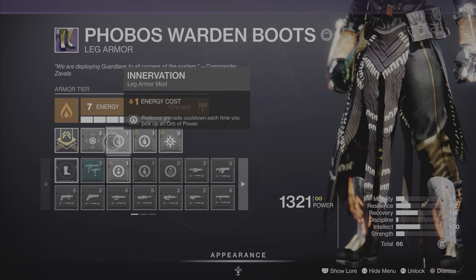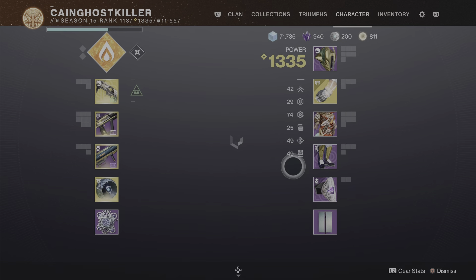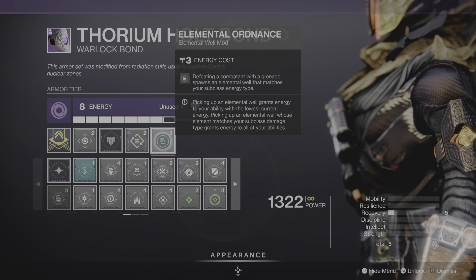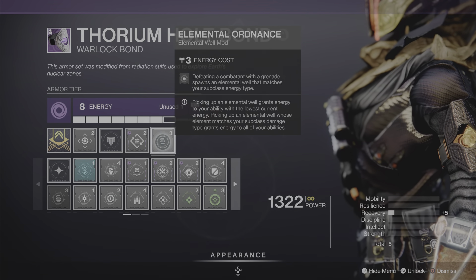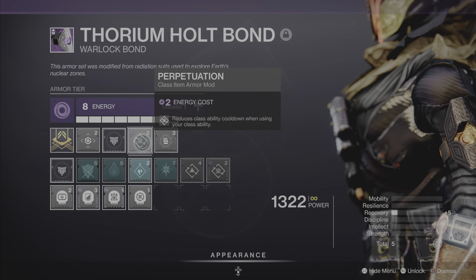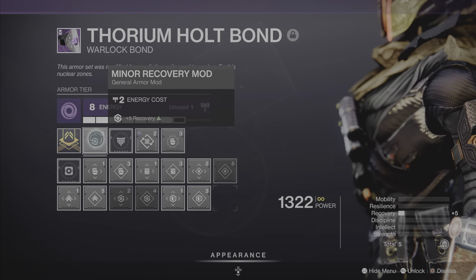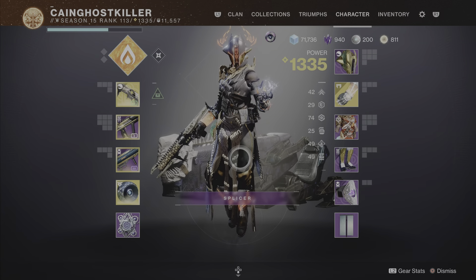You pick up the wells and your abilities go up fast again — that's why I have those grenades going in one and two. And of course Recovery to get that super up real quick. On the arms — my Warlock bond — I have Elements of Ordnance, which recharges your grenades and creates elemental wells matching your subclass type. It also gives you ability cooldown when using your class ability.